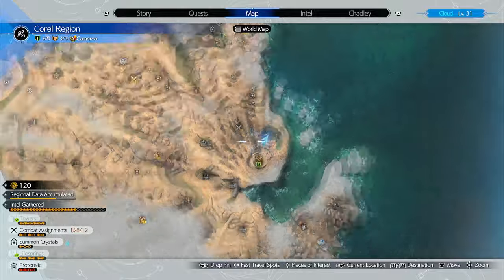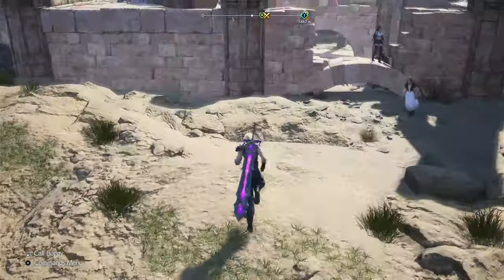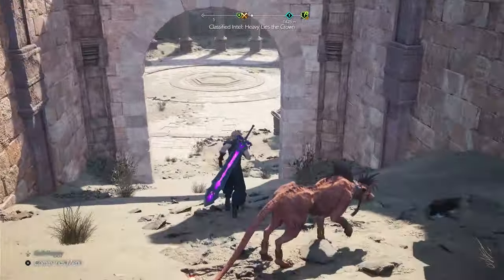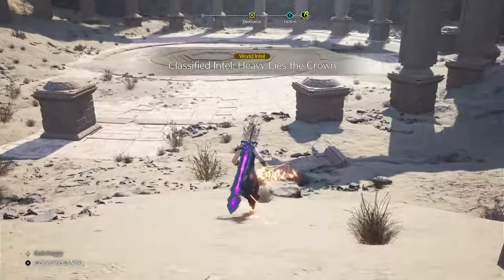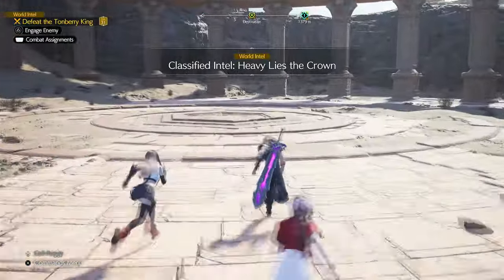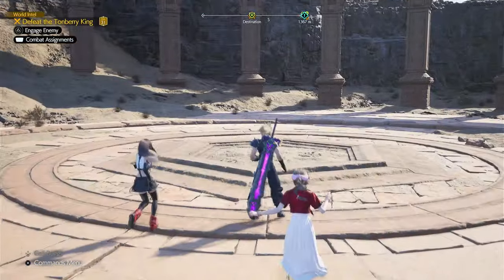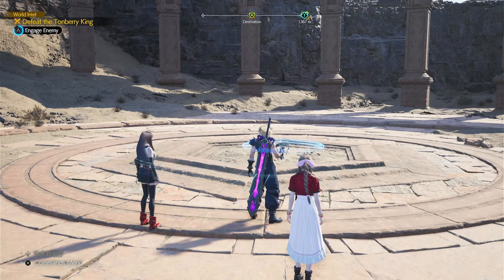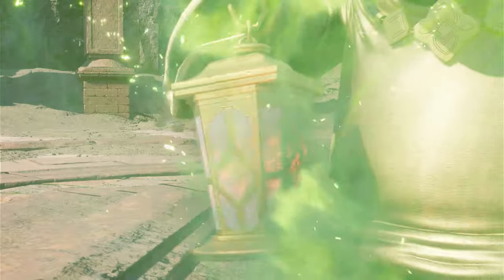Once you get all six of them, he will show up and then you got to go inside. I didn't know this at first and it kind of screwed me up, because I avoid as much fighting as possible. But if you press triangle, you can engage the enemy — see how I'm slowly engaging the enemy? And there you go, now I can fight him.